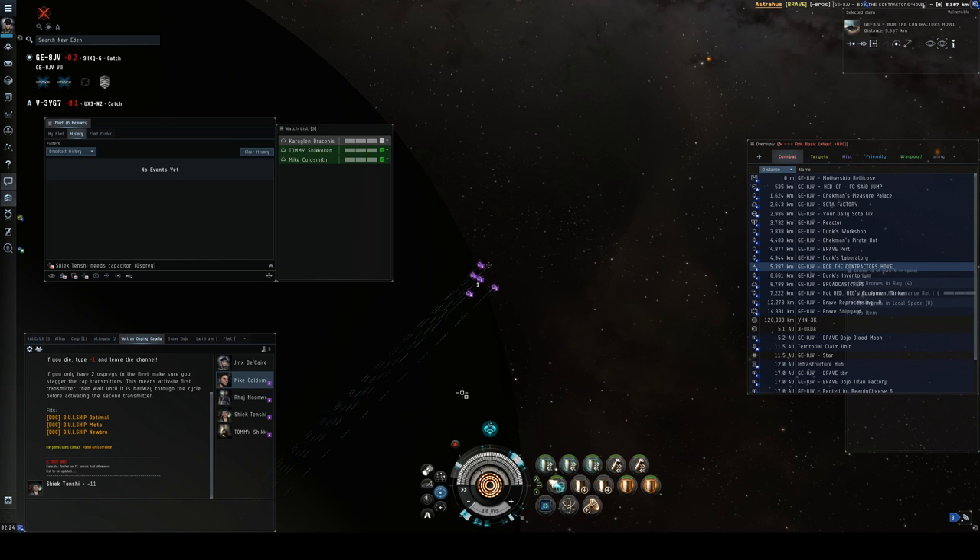Combat cap means you take your capacitor transfer from the person above you — for me that's Tommy — and then give the capacitor to the person who's broadcasting for cap. You do that for a couple cycles, then go back to the cap chain. If we all have one on each other, that's still a lot of cap, it's just not quite as strong. But it's a way for us to adjust and help the rest of the fleet.